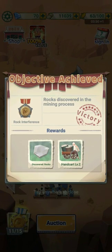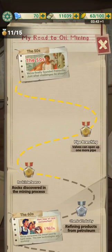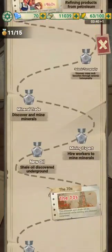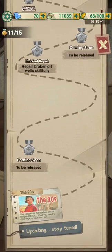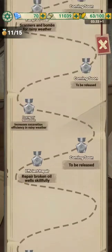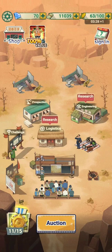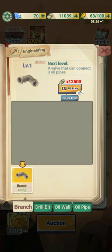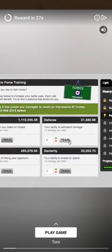As you can see right now, objective achieved, rewards — there you go, discover rocks, handcraft level 2. If we go over here to achievement, you can see the road to all mining already going into the 50s, 60s, 70s, 80s, 90s right here. It's still getting updated, so you go through the stages. Energy up there on the right. You can watch certain ads, not all the time, but some specific ads when the game lets you.